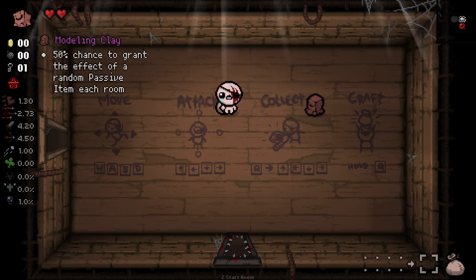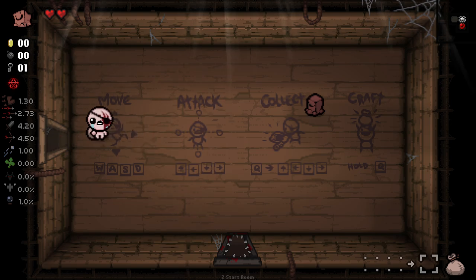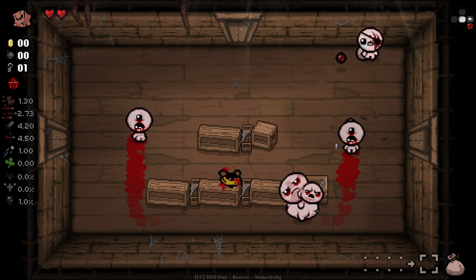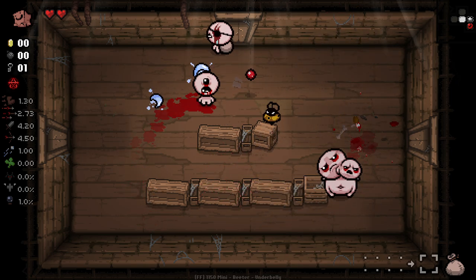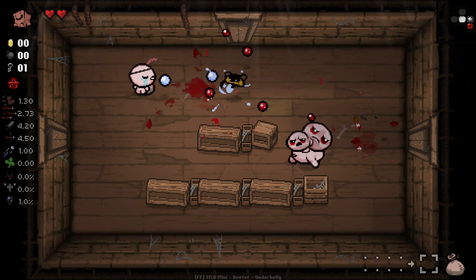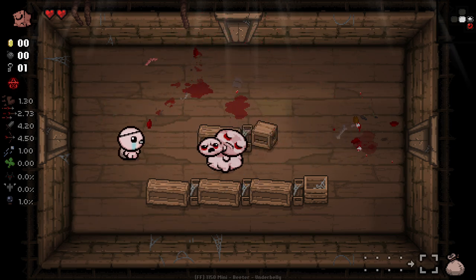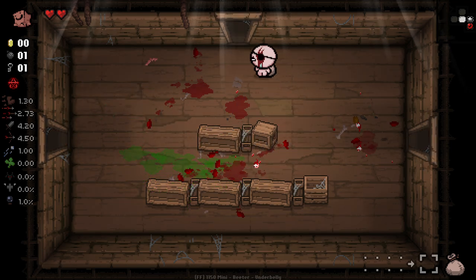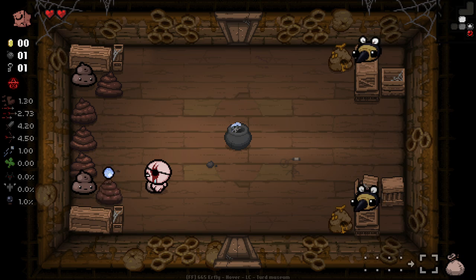Okay, modelling clay is a random passive for each room. We're gonna start with this. I know that some of you may see this as a little cheaty. I'll be honest, if you do, I don't much care, because this character is a bit of a nightmare sometimes. And I really think that this item makes him a lot more fun, because we still get an item of our choice per floor and we can create more.